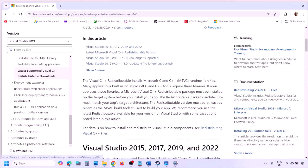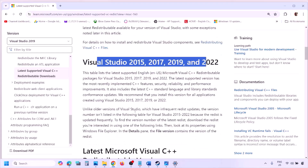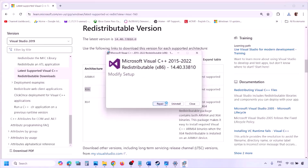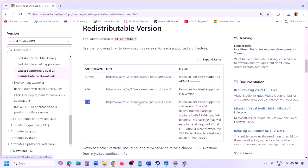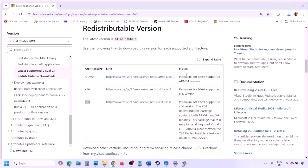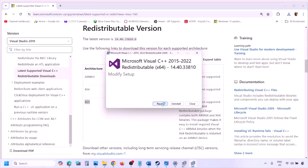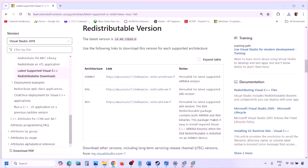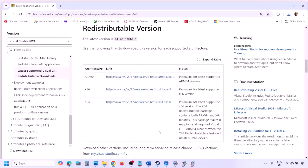The link will take you to the Microsoft website where you can find Visual Studio 2015, 2017, 2019, and 2022. Download both the x86 and x64 files. Run each EXE file — if you see the Repair option click Repair, if you see Install click Install, and click Yes to allow. Make sure both are installed. Once installed, restart your computer — a restart is required — and after the system restart launch the game and check.